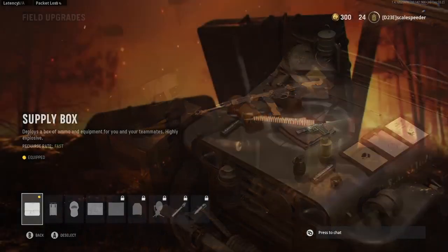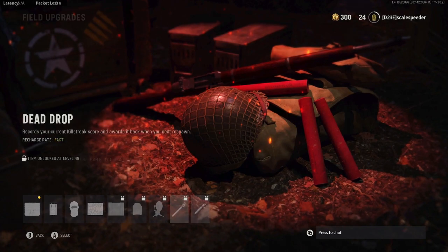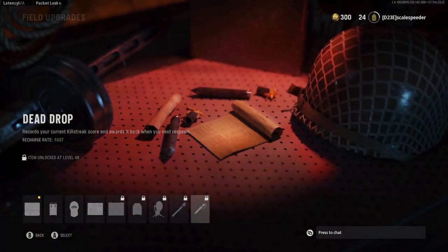Now, field upgrades. When we were talking about killstreaks, the issue is that if you die the counter resets and you start again. If you unlock and equip the Dead Drop field upgrade, when you activate it and then die, the killstreak counter will not reset. So if you're on a good streak, you activate this and it can keep going — getting you closer to bringing in that higher-end killstreak.